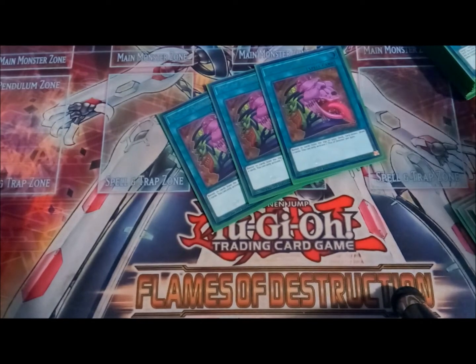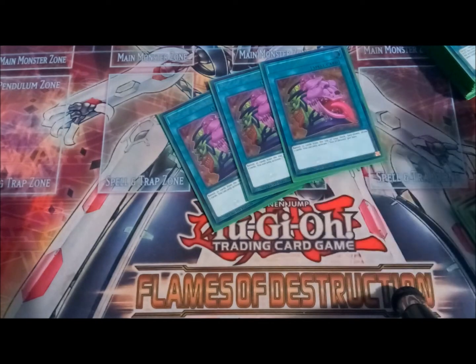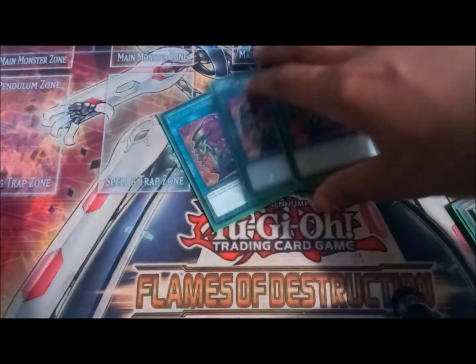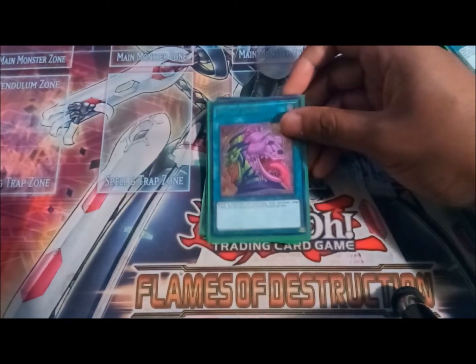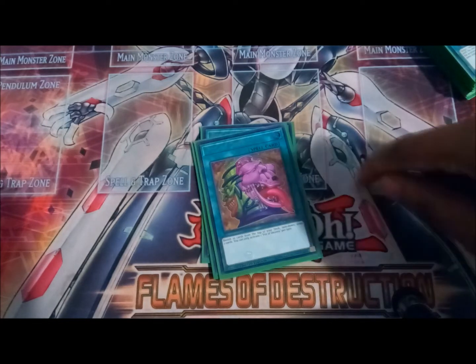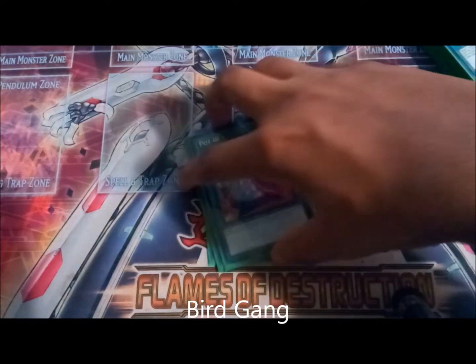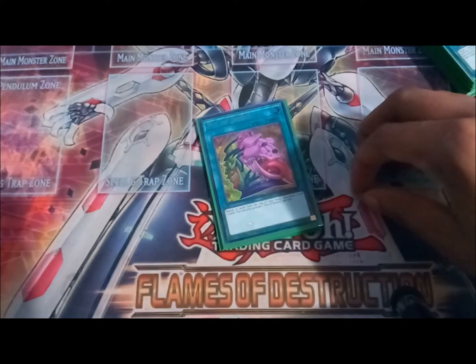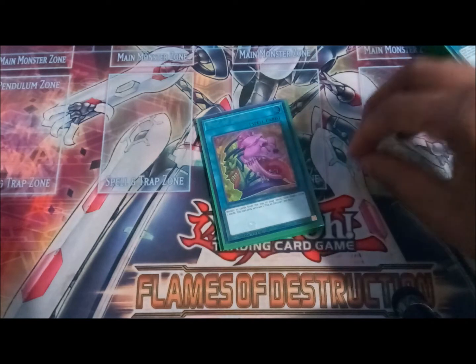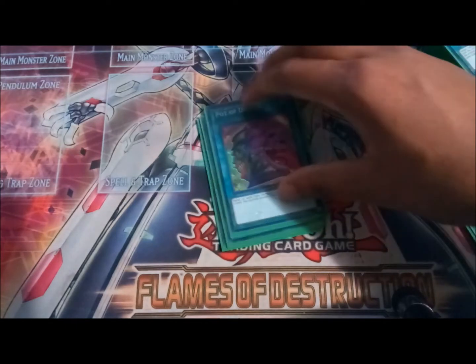Run Pot of Desires at three — if it's in your hand you can plus one, and this deck is about maintaining and gaining advantage so your normal summons don't go to waste. I'm not running Pot of Extravagance — besides the money reason — because I like straight up drawing cards, and also because we're getting a Simorgh link monster and we don't want that banished. We also run Super Poly in this build and we want all of our targets to be live, because this deck is terrible at breaking big boards like Pendulum, Orcust, Infernoid, and so on.